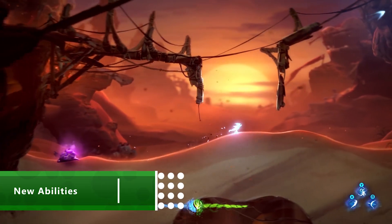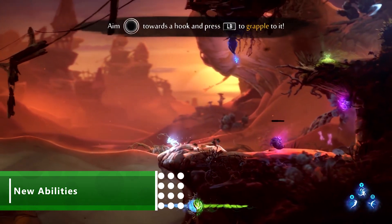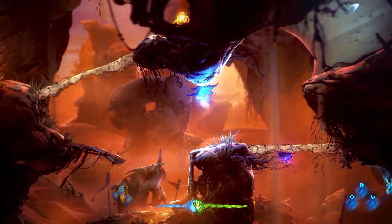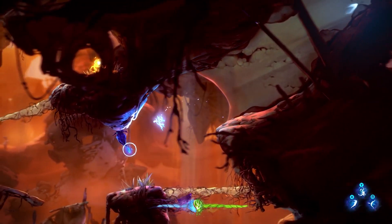Ori's not just a looker, but he's got a bunch of moves to let you traverse the environment with ease. The grapple is key — a bit of light that allows Ori to latch onto objects. He can pull himself to higher areas and also swing across hazards. You'll have to watch it though, because some scenery falls away, like dissolving sand walls.